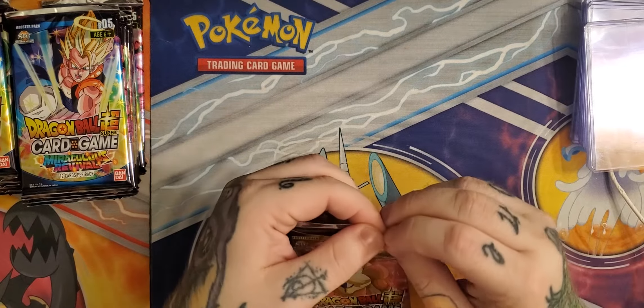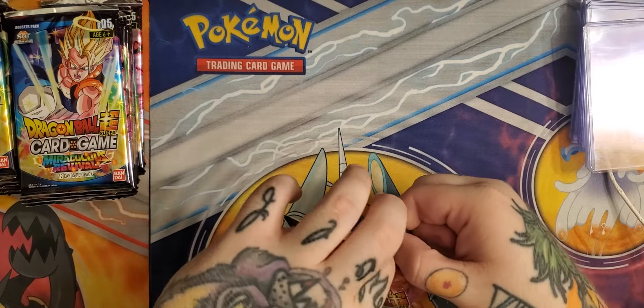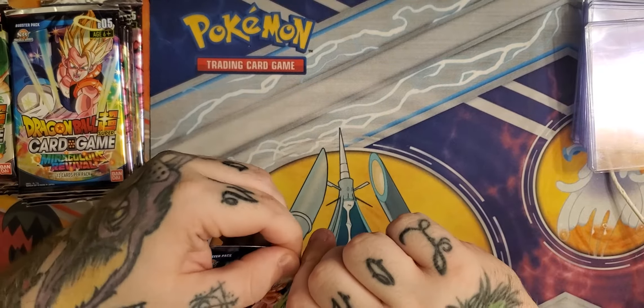Hey guys, welcome back tonight to another episode of Cloud's Collectibles. Last night I busted an All-Stars GX Japanese box and cracked open my Colossal Warfare box — got some really good hits. That made me feel a little froggy and want to do a Miraculous Revival box tonight. I also have some Rise of Unison Warrior and Vermilion Bloodline boxes I'm waiting to tap into until this channel grows a bit, because some of the hits in those are big money cards.